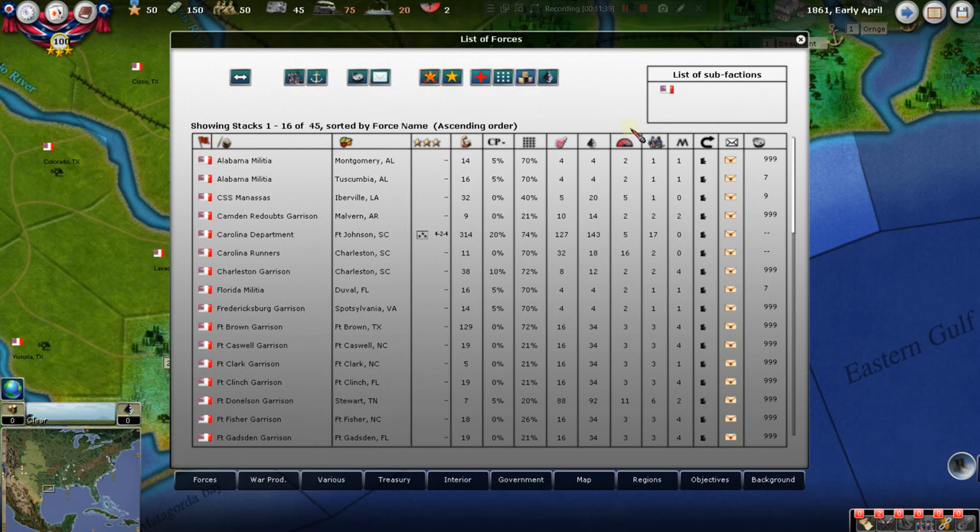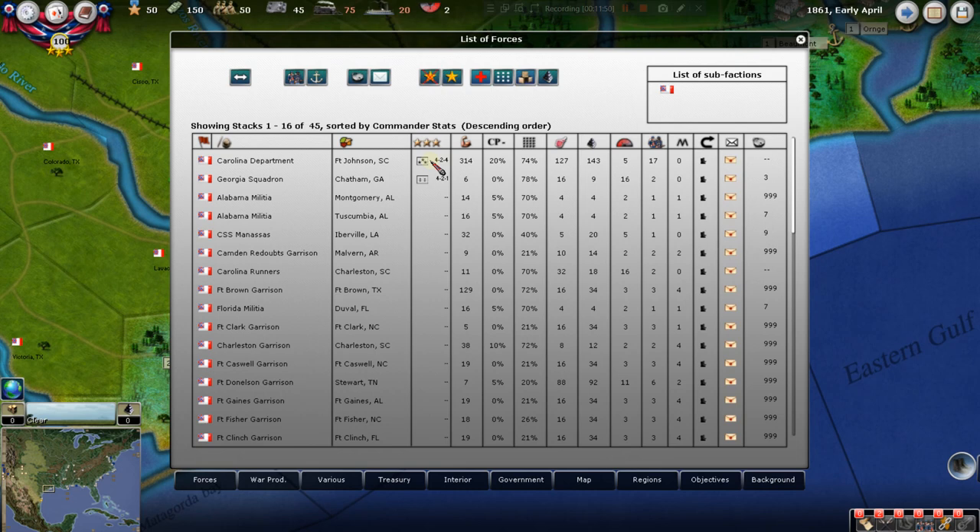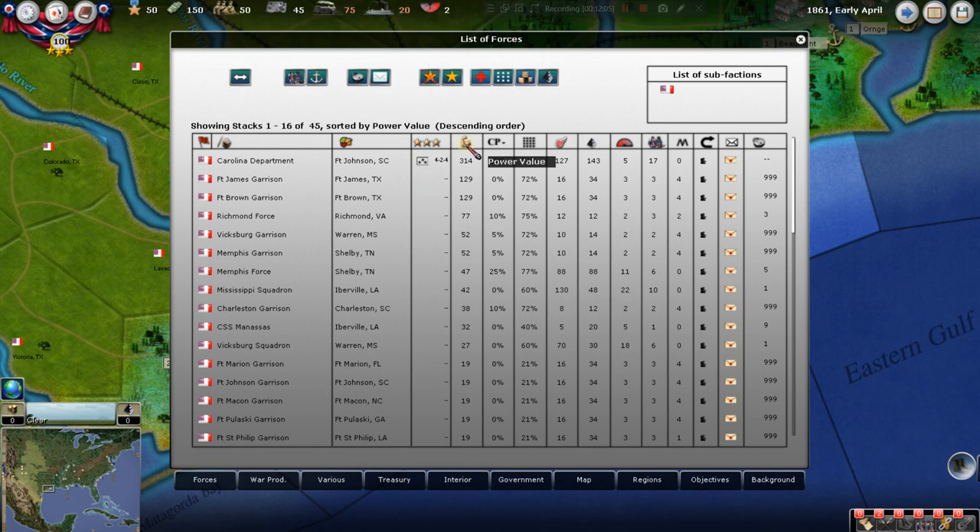The book icon up here is your database. You can search — for instance, let's look at every force that has a general. We've only got two forces with commanders: one general and one admiral, along with their stats we'll get into later. You can search by combat power value — that's how strength is shown in this game. The Carolina Department has General Beauregard, PGT, commanding.